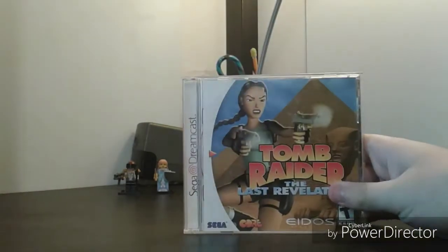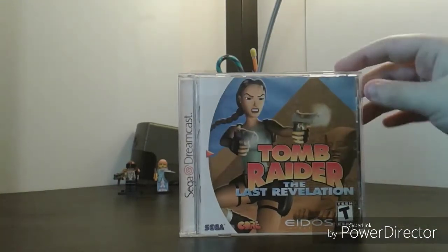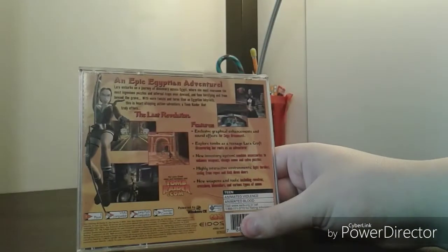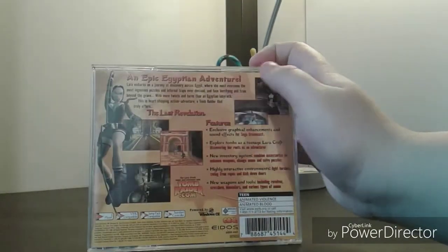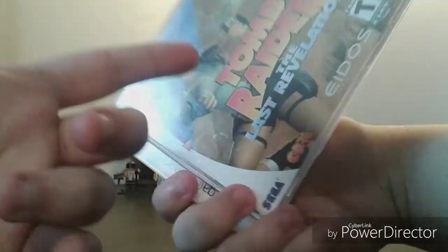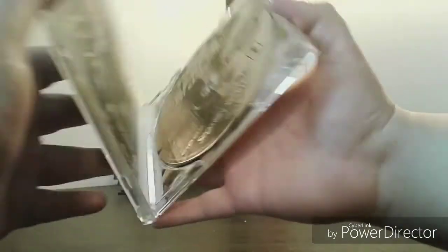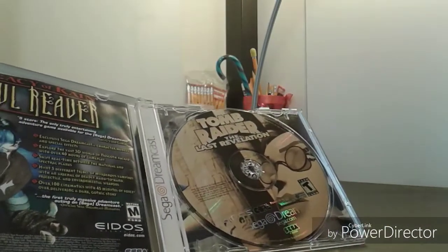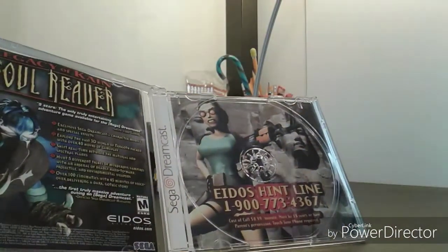The other Dreamcast game is Tomb Raider: The Last Revelation. It's another Tomb Raider game that came out during the PlayStation 1 era, just this one was on Dreamcast. You're in Egypt. White spine, and the back says 'An epic Egyptian adventure — The Last Revelation.' We've got Lara Croft with her guns, grappling hooks, and a winter coat in the middle of the desert — because that's logical. Inside is the disc with Lara Croft's John Lennon glasses and an ad for Legacy of Kain: Soul Reaver.